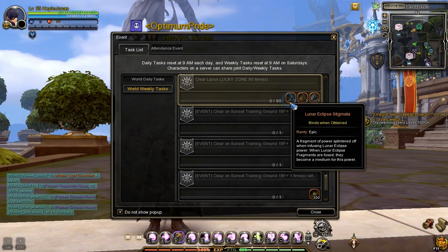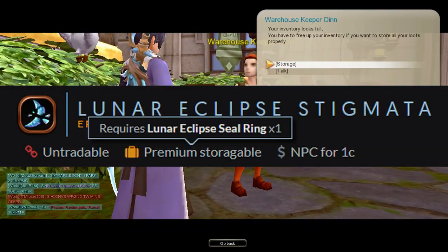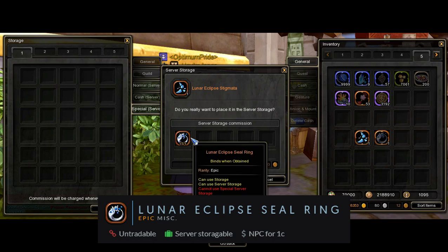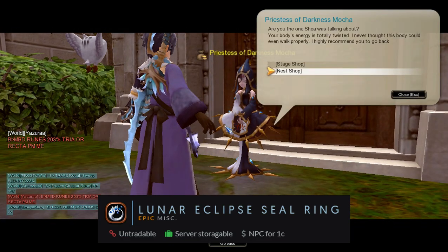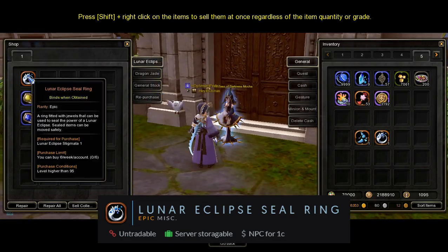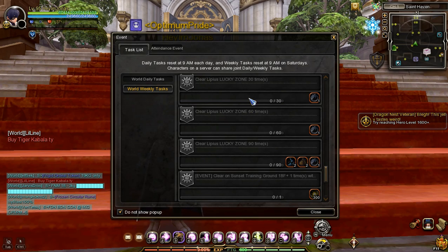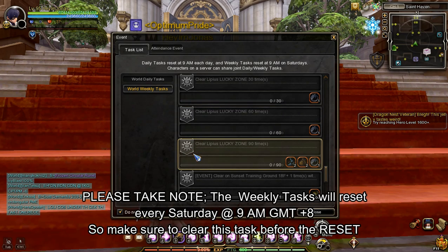You can also get 2 additional Lunar Eclipse Stigmata by completing the weekly task: clear 90 Lucky Zone Stages. If you want to transfer Lunar Eclipse Stigmata to your sub-characters, you need to use an item called Lunar Eclipse Seal Ring. This item puts 1 Lunar Eclipse Stigmata into the special server storage. You can buy a Lunar Eclipse Seal Ring from the Priestess of Darkness NPC's Nest Shop — note that buying 1 Lunar Eclipse Seal Ring costs 1 Lunar Eclipse Stigmata. You can also get a Lunar Eclipse Seal Ring by completing the weekly tasks: clear 30, 60, and 90 Lucky Zone Stages. The weekly task resets every Saturday at 9am GMT+8.